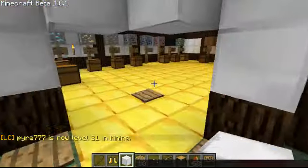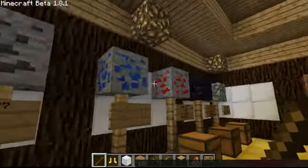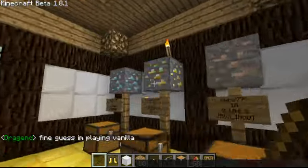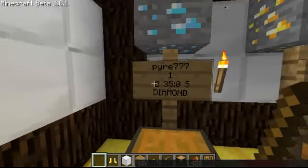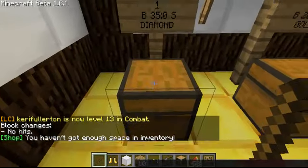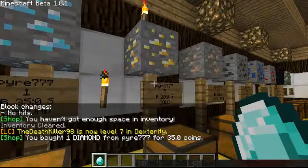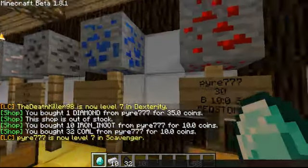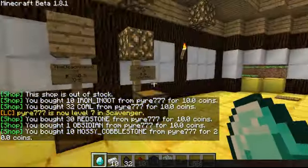I'll just show you how you buy things. This is Pyre's shop here. He's done nice co-ordinations with the blocks on top. Somebody stole that chest. To actually buy something, you right-click the sign. As you can see on the sign, it says 1, and it says B and S 35. If I wanted to buy a diamond from him, I'd right-click it. I've not got enough space in my inventory so I'll just clear my inventory and buy that. I bought a diamond from him, also some redstone, obsidian, and mossy cobblestone. And there's a nice little piston door — this is his house.